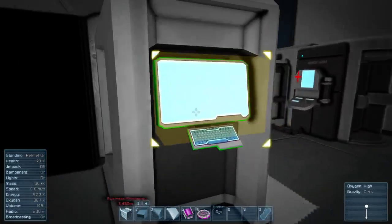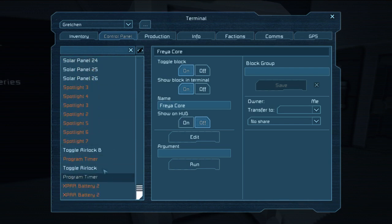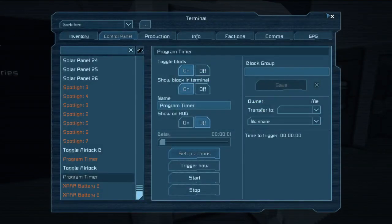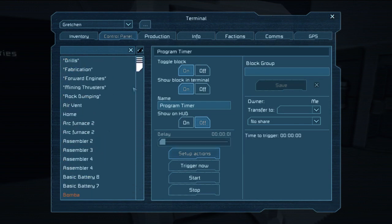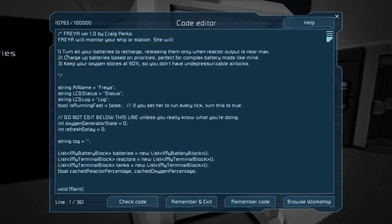Let me go ahead and show you some of her features. Freya is super easy to set up. Just like Mmasters mod, all you need to do is get a programmable block and a timer. You put Freya in the block and then you have the timer — the timer calls itself and Freya. And that's it. You don't have to send an argument to Freya. When you put the code in, you get a couple of things that you can change: her name, where she looks to put her status, where she looks to put her log, and whether or not she's running every tick. If you decide to not have a log or a status screen, that's fine — she'll run completely fine with no outputs at all.